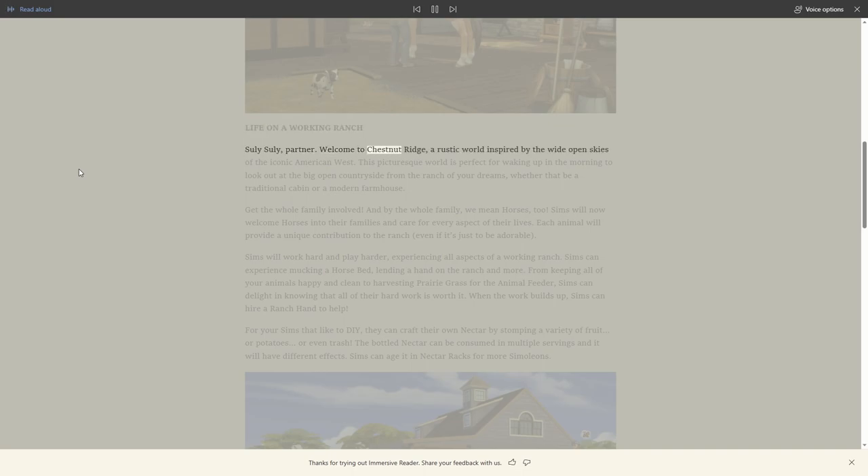Welcome to Chestnut Ridge, a rustic world inspired by the wide open skies of the iconic American West. This picturesque world is perfect for waking up in the morning and looking out at the big open countryside from the ranch of your dreams, whether that be a traditional cabin or a modern farmhouse. Get the whole family involved - and by the whole family, we mean horses too.